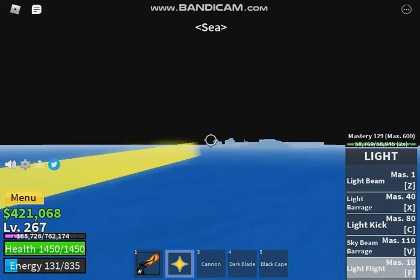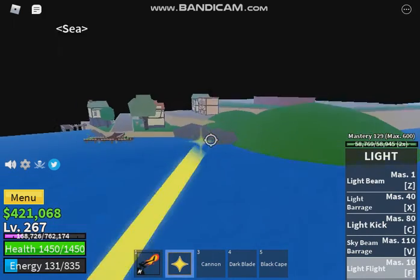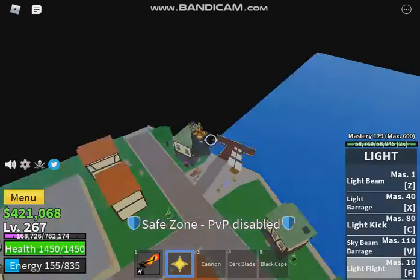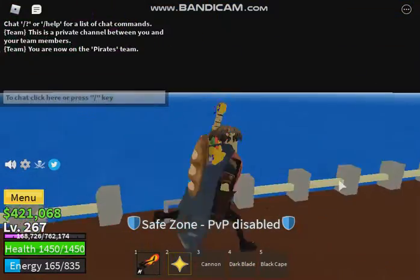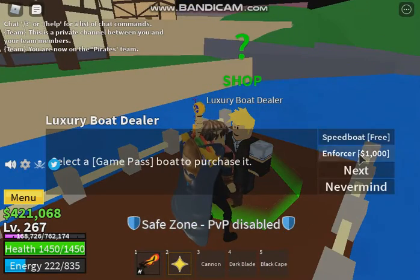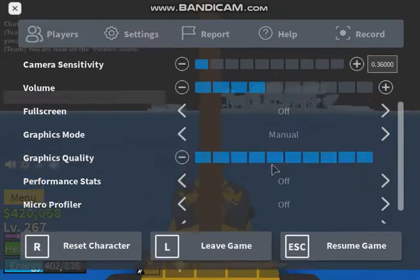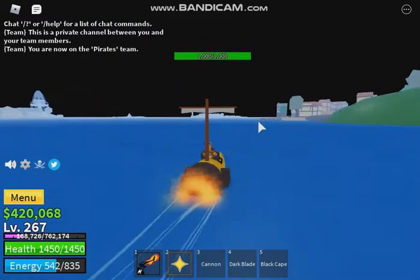I guess I'll use it since I can't find the luxury boats. I think they have luxury boats here so that'll be good. Let me turn up my graphics so I can actually see where I am. Buggy Island is all the way down here.